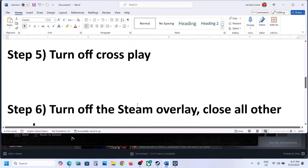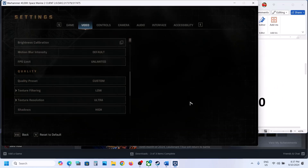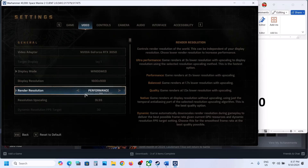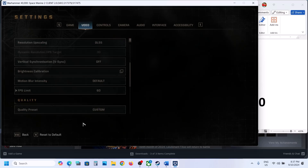The next step is to lower the maximum frame rate to 60 or 30. Go to Settings, scroll up, and you will see FPS Limit. If this is set to Unlimited, you can set it to 60 or even try 30. I'll keep it at 60 and then check.